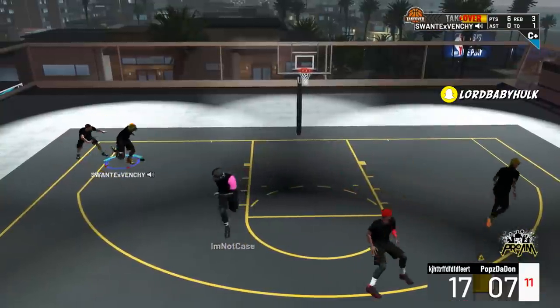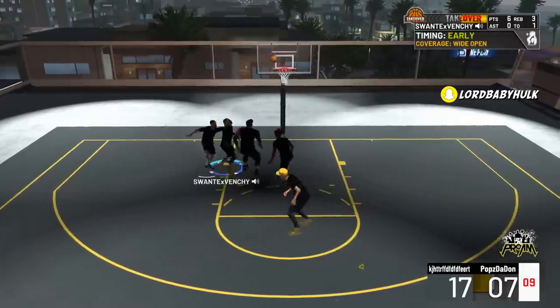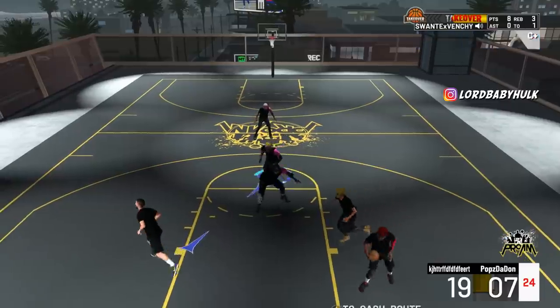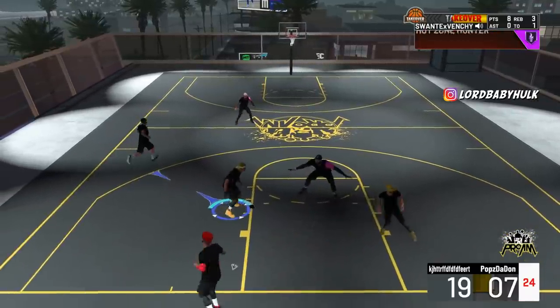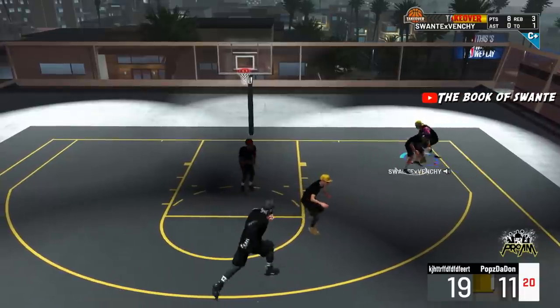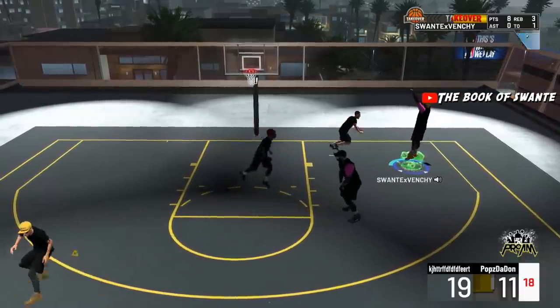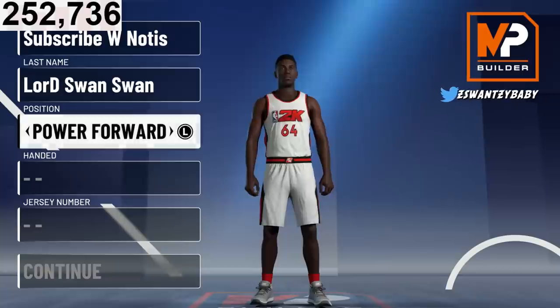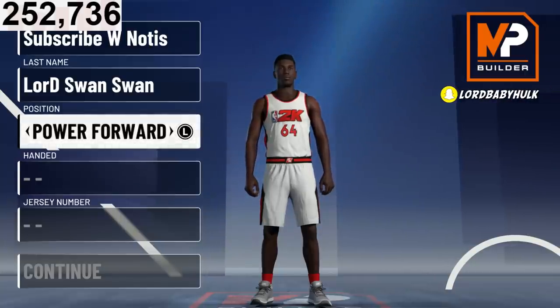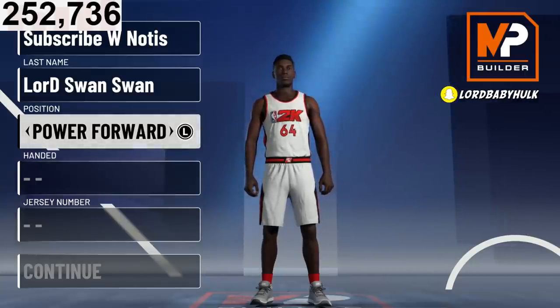We're basically creating the shot-creating stretch from 2K18-19. The position we're going to is power forward. I've checked every single position and this is the best for badges, attributes, and speed — just overall it's the best, trust me.